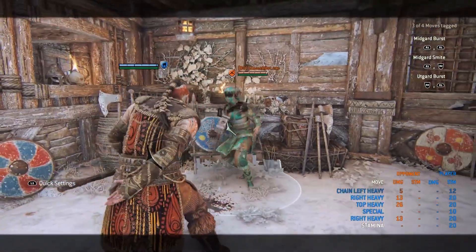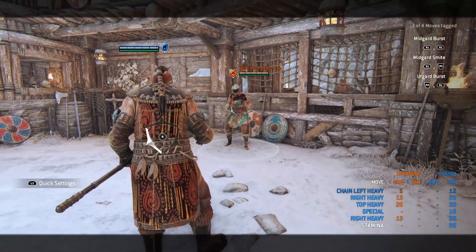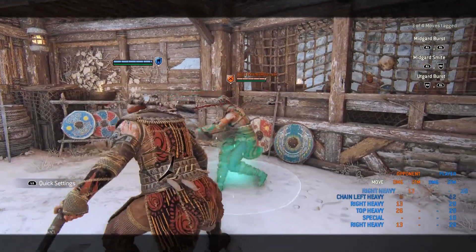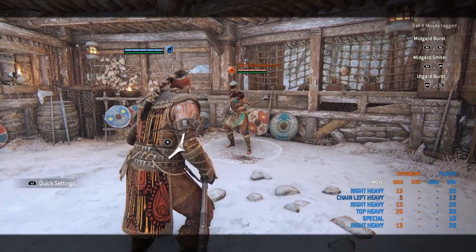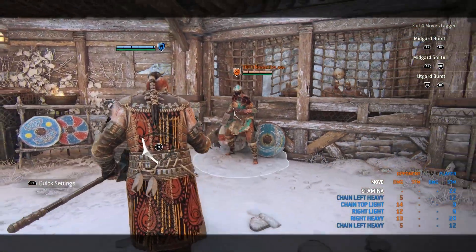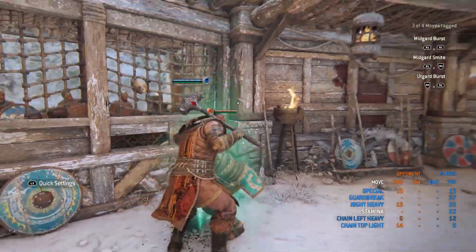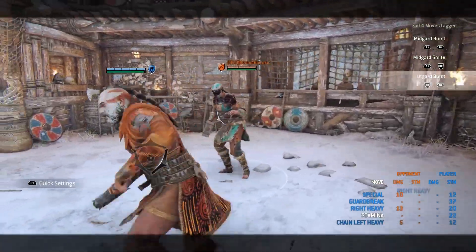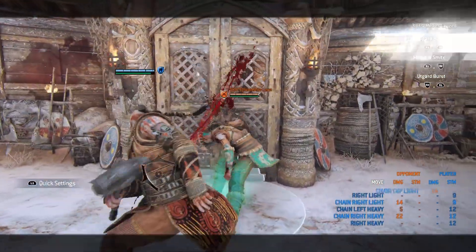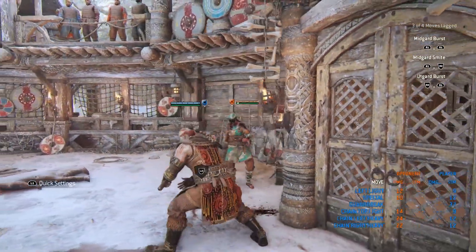He has a secret move that many people sleep on — veteran players know it, and they gave it in the rework. The second zone attack has hyper armor at very early phases — just like Raider's Storm Tap, it will reset your moves. It counts as your first attack so you can follow it up with the finisher. For example, do double light, then reset your moveset with the zone attack and follow up.